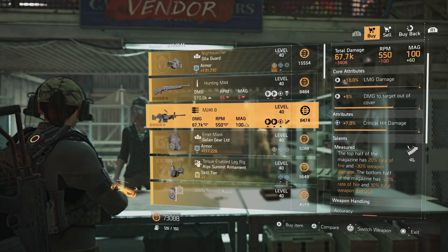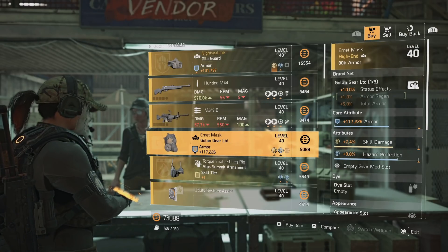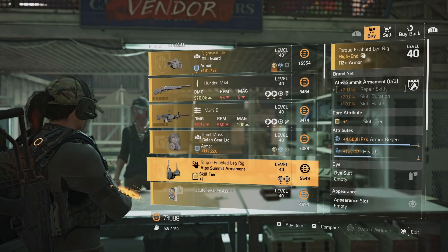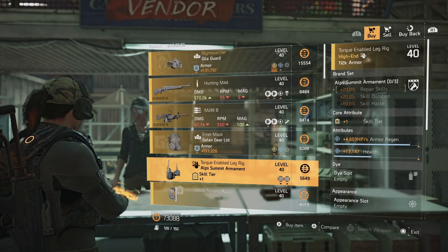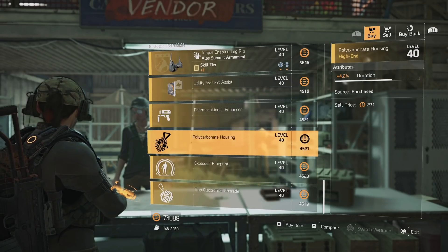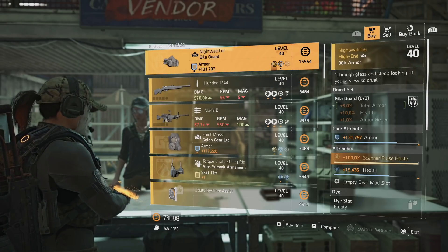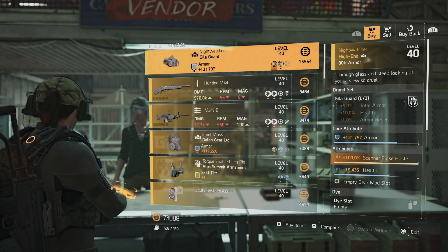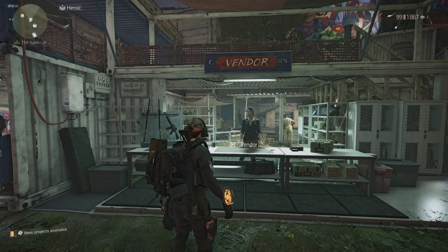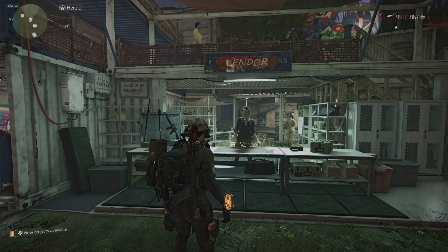The M249 with Measured will show a noticeable rate of fire change. There's a Golden Gear mask with armor, skill damage, and hazard protection — I'd pass on this one. There's an ALP Summit holster with skill tier, armor regen, and health — pass unless you need that armor regen roll for your library. The main pickup here at the Campus is the Hunting M44. That's it for the items of the week — the Gun Runners vendor reset should be tomorrow. If you have any questions let me know. See you in the next one!